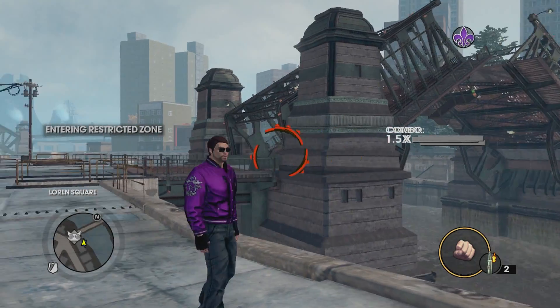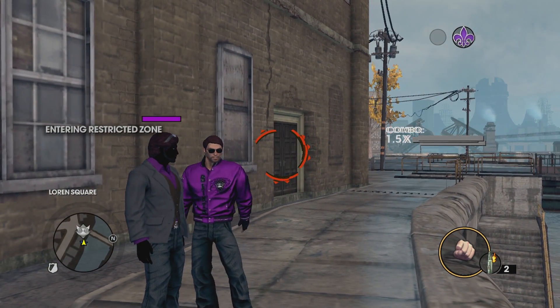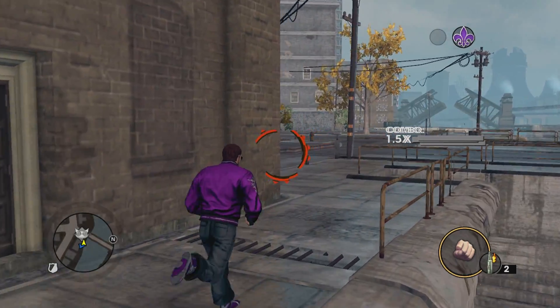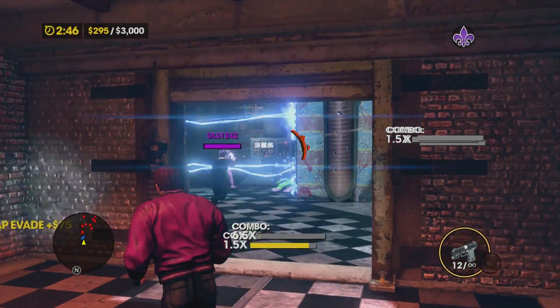After the activity is finished, your HUD will be glitched with combo bars and hit markers. This might not seem too spectacular, but if you keep repeating this glitch, you can really make your HUD look insane.